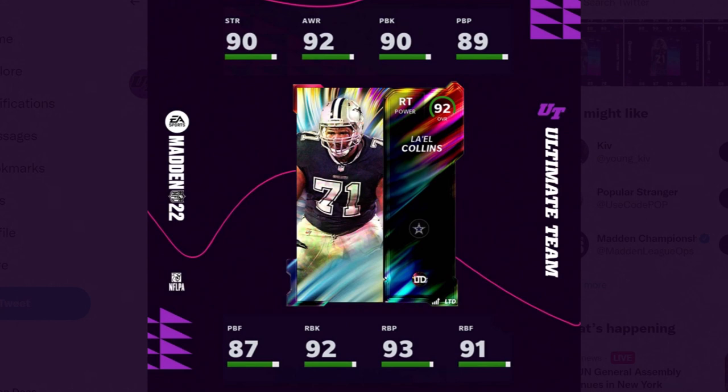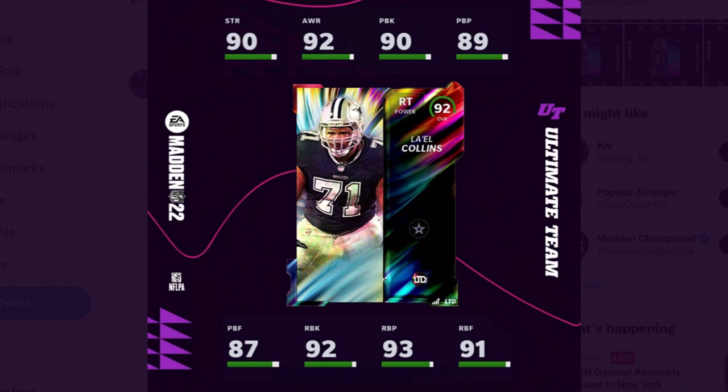There are your two guys — Lyle Collins on the offensive side of the ball and Harold Landry on the defensive side. Both guys look pretty solid, not anything too flashy, but two really solid cards you could definitely add to your team. If you have a god squad, you're probably going to add these two guys just because they're both really solid at their position.